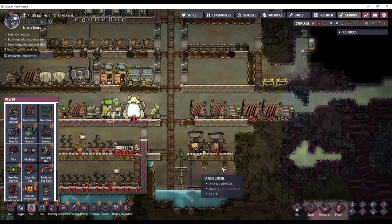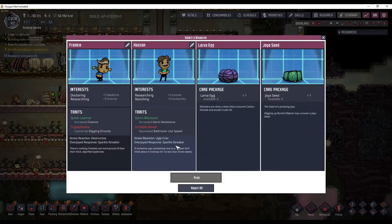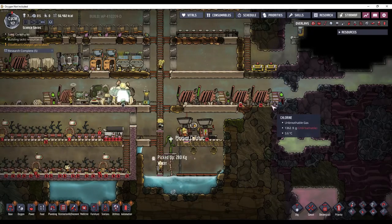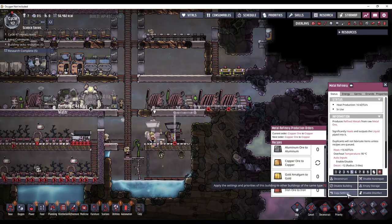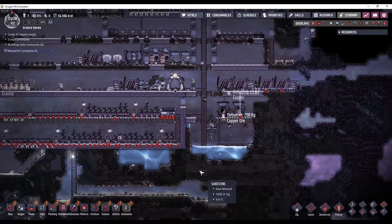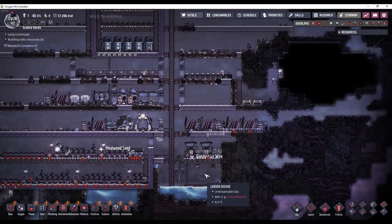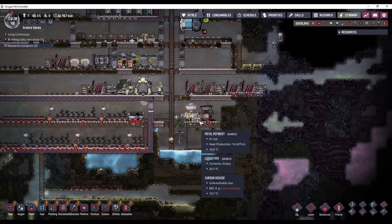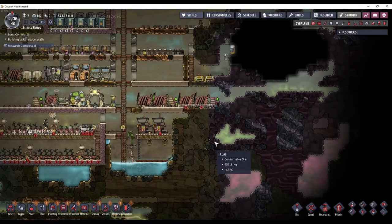The water output will just come out of this vent and come back down to the pool where the pump will put it back in. Now I need to set up the second refinery so we have more refined metal coming. I'm going to copy these settings and paste them over here, so now these both should be making copper. Once you are making refined metal, you can start centralizing your power onto one big grid using the heavy watt conductive wire. I want to accumulate some refined metal, set up a bunch of coal generators right next to each other, and have them all controlled by a smart battery.